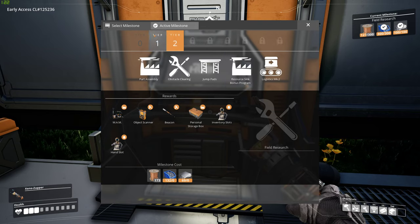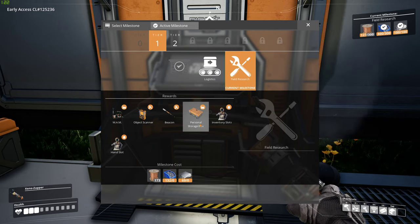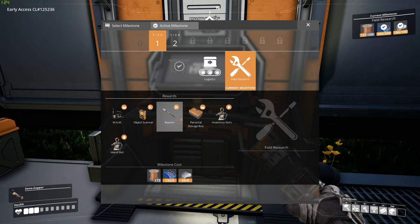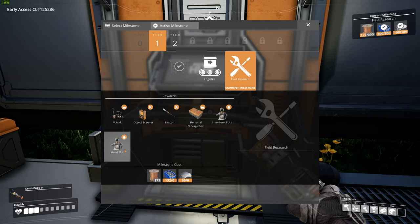Currently I'm on tier two. I'm working on a field of research that allows me to increase inventory slots, create a personal storage box. There's a beacon you could use, an object scanner so you could scan objects a little better — gives you more in-depth information. And maybe I could hold two items instead of one.